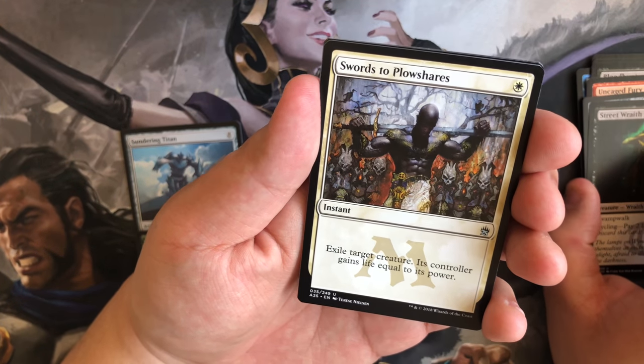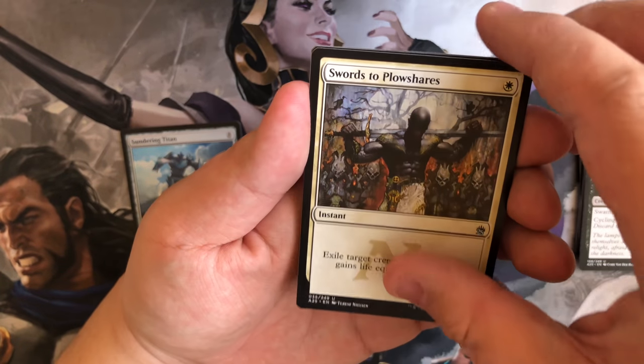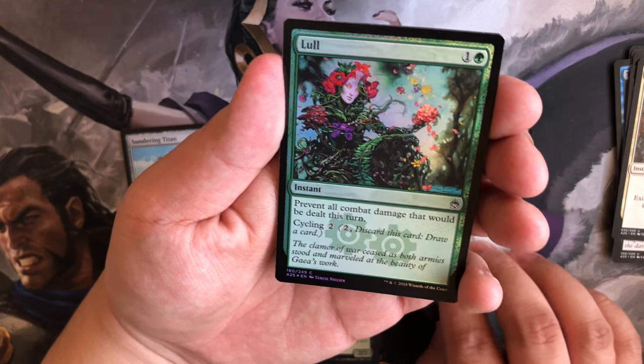Not bad at all. Alright, let's see what we get as our rare — we got a Vindicate! Alright yeah, not bad. And our foil as well.